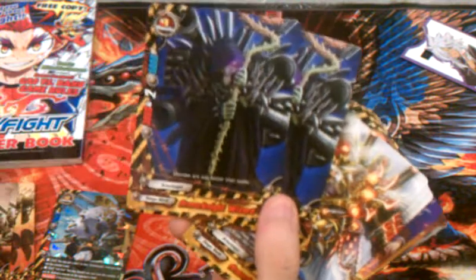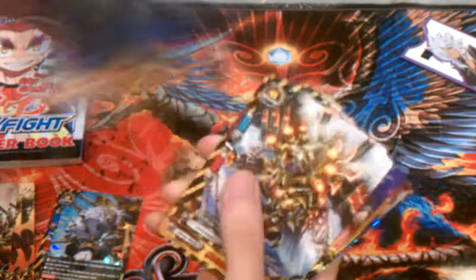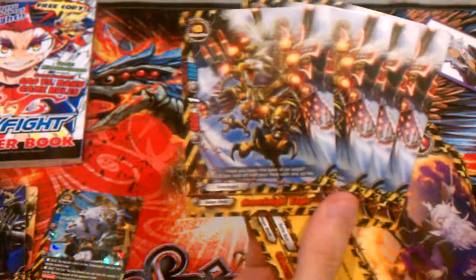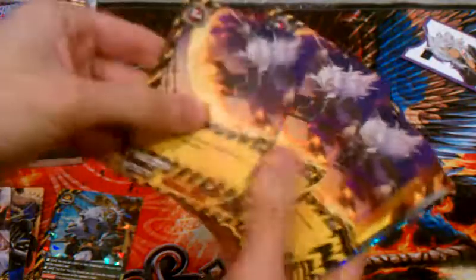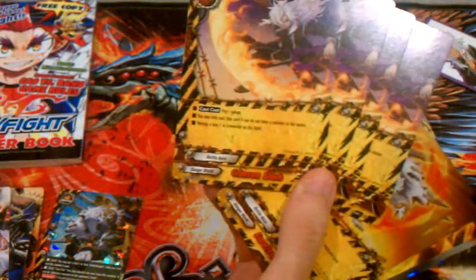Armor Knight Wizard — two copies — size 0, which is the only place you can get them at the moment, for Danger World. 4,000 power, 1 critical, 1,000 defense. Moving onto the spell cards: we get four copies of Crimson Slash.